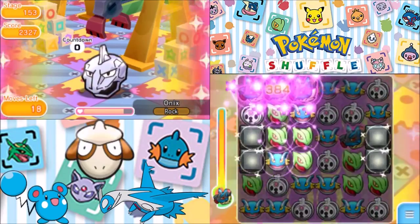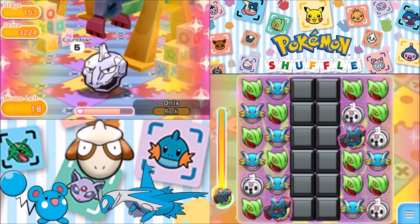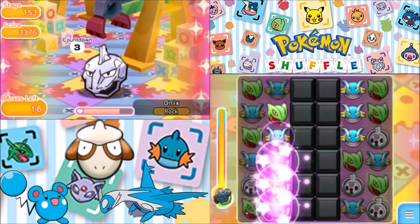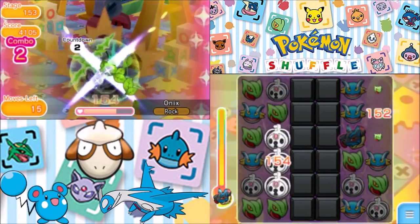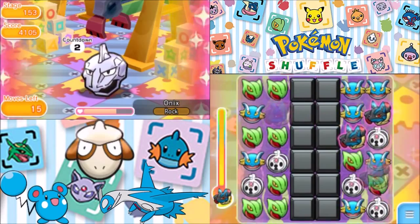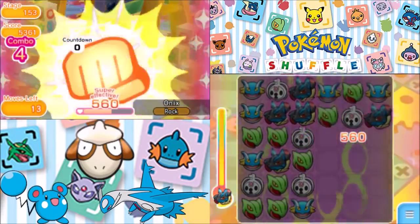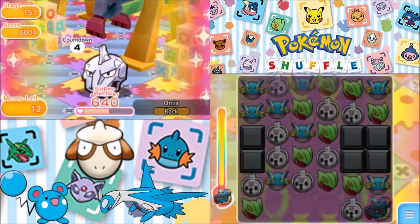That can't end well. Let's go for Lucario there. Let's go with Klefki and Sceptile. We're going to want to do probably something here. We're doing some damage on the Onix here, but I don't think it's doing enough. We're not doing enough damage. Not nearly enough.